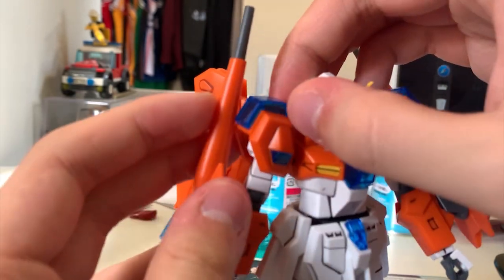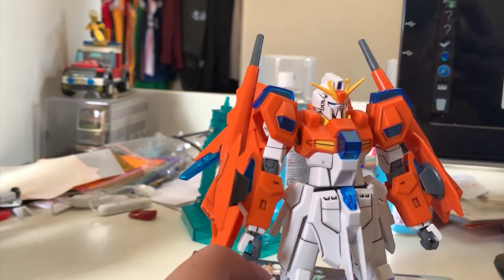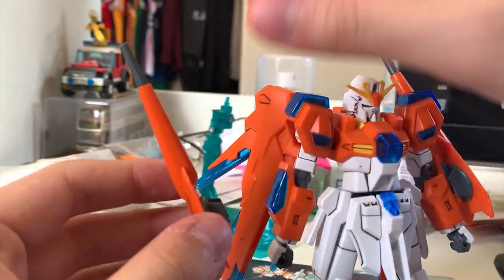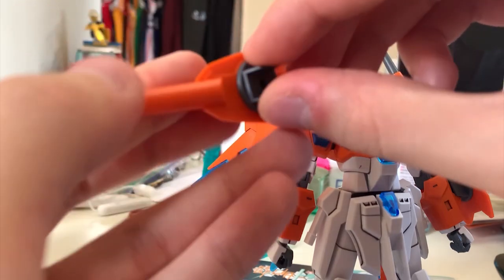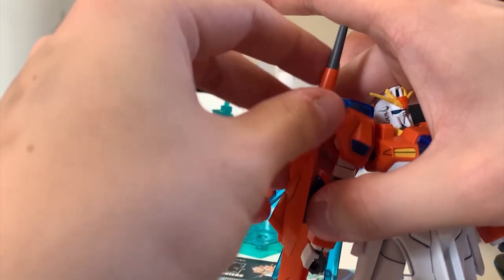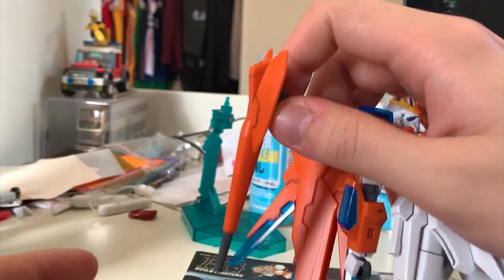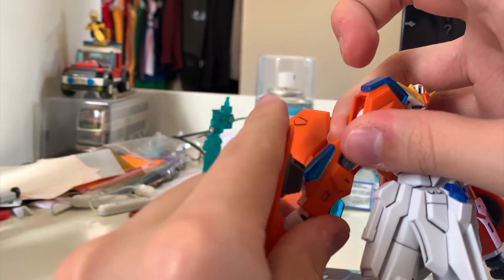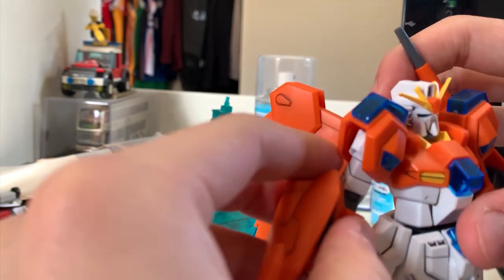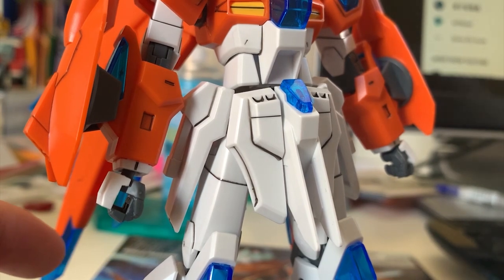The beam gun is kind of a shield gun thing attached on the forearm. I have one complaint about this weapon — it's not really stable and it's really easy to fly out. Just a little twisting around and it will fly out. To use this weapon you just grab the base and rotate the gun to the front. But I extremely hate how easily the Scramble Gun falls out.